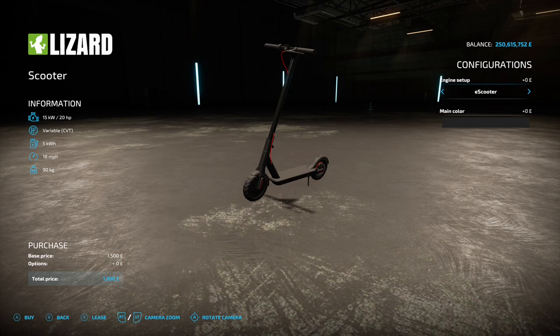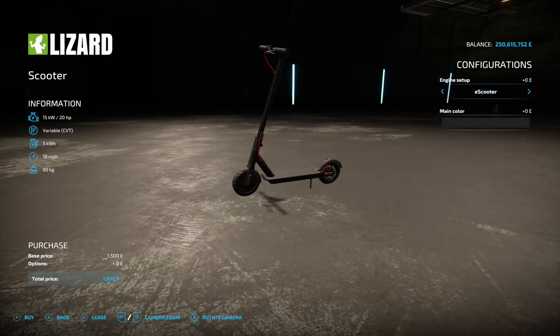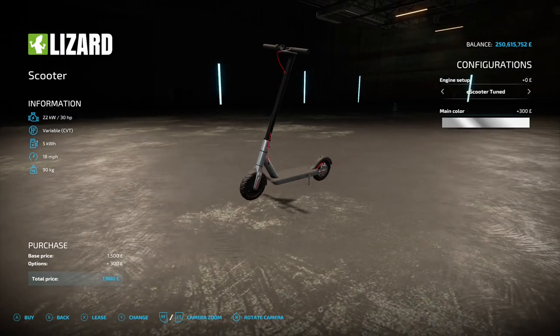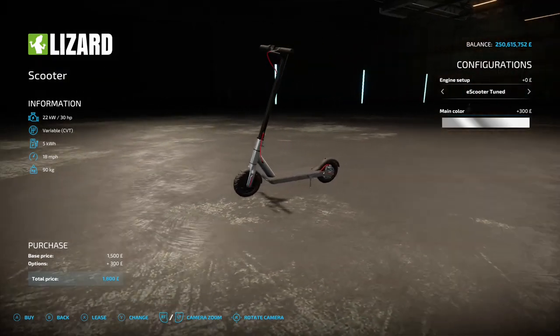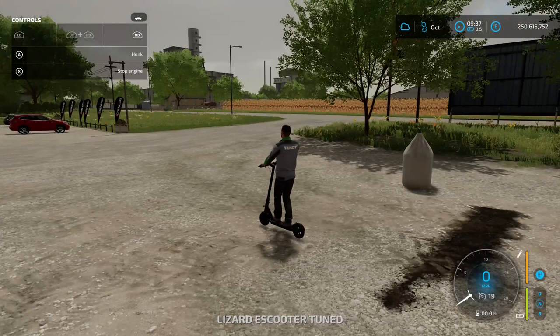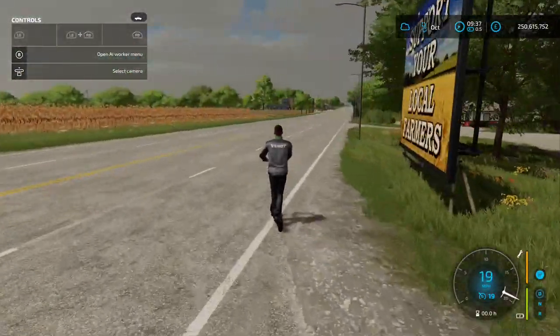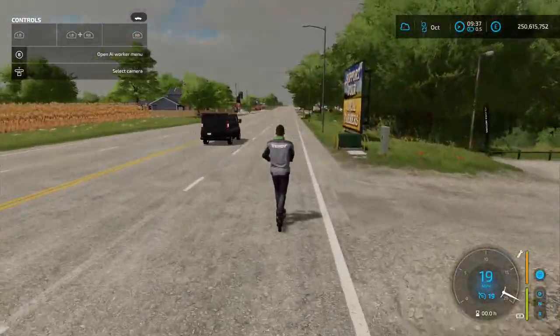The last one for today is a Scooter by Castan18 — 1.20 megabytes on the download. You'll find it under Vehicles and Miscellaneous. It starts with 20 horsepower and does 18 miles an hour. You can tune it to the e-scooter tuned version with 30 horsepower, still at 18 mph. Color options are black, white, or chrome. It's 1,500 to buy as standard. It's a fun little treat — you're not going to get any work done on it, but what's life without a bit of fun?